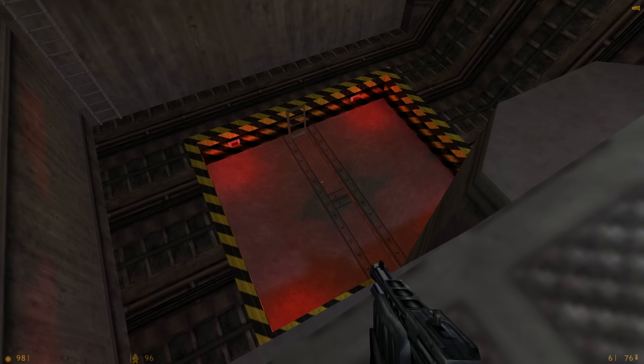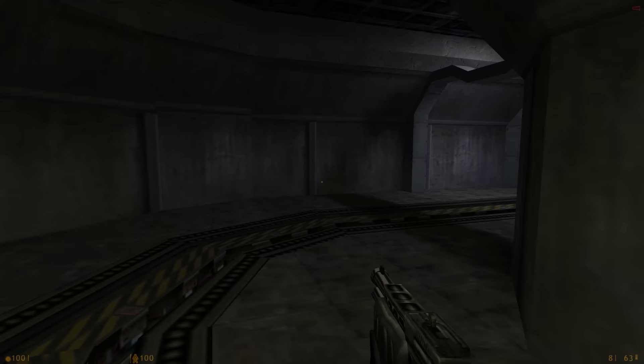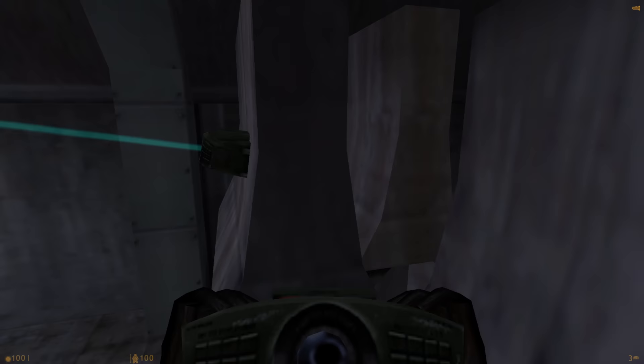Once these doors open, you just wanna jump down to the bottom — it's another elevator. There's a boss fight coming up here. The best way to beat the boss is just to skip it. Build a tripmine staircase over here. Once you're over, you're pretty much in the clear.